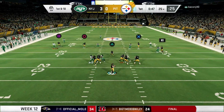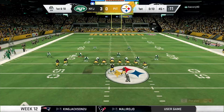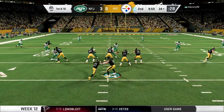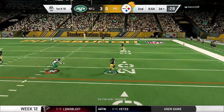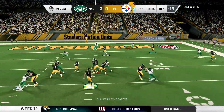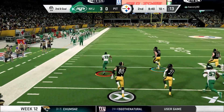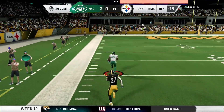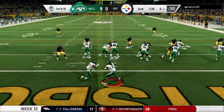Trevor Lawrence drops back, takes a shot down the field, and connects with JuJu Smith-Schuster, who makes the catch in Jets territory. Running back Gray gets a nice carry for a first down. Two plays later, rolling out to the right, Lawrence finds Eric Gray, who makes the catch with room to run — inside the 10 yard line. But instead of capitalizing, we make a huge mistake, throwing the interception to Jamal Adams. Nobody touches him — he is sprinting down the field and scores a pick six. We went from the verge of a field goal to trailing 9-0.